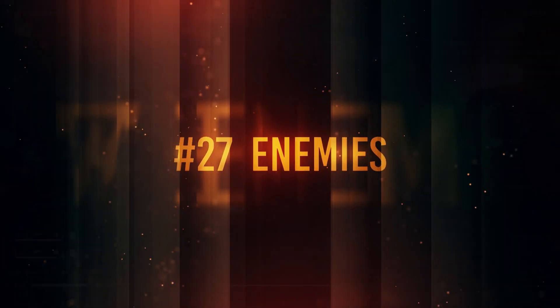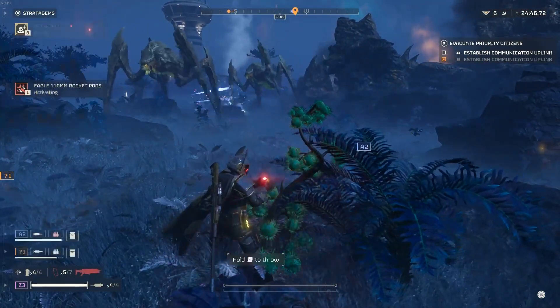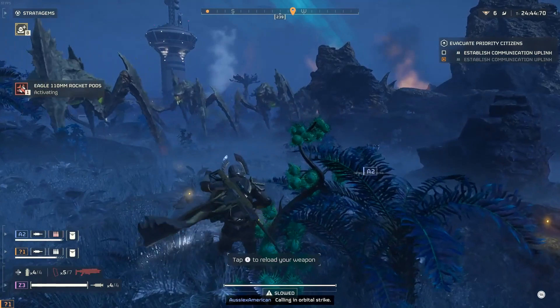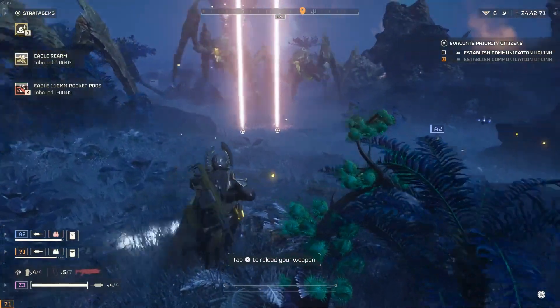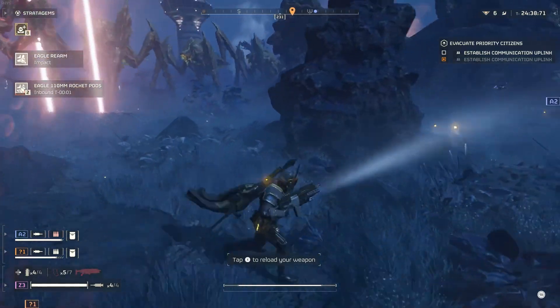Number 27: do not engage every enemy you see. Yes, it might be tempting, but if you're still trying to do the objective or get out of a tight situation, you don't have to shoot at everything — because that will trigger more spawns.